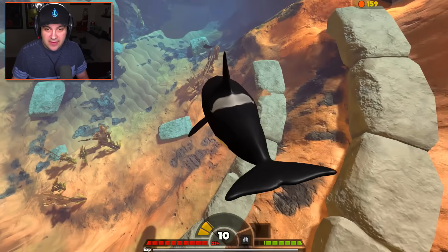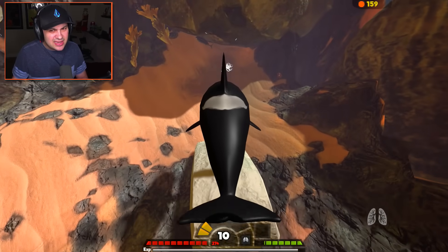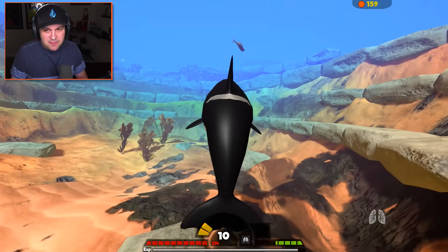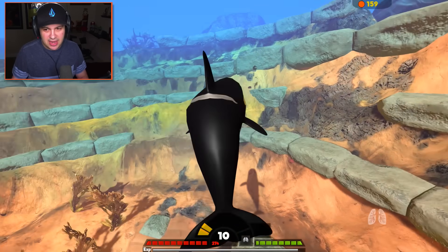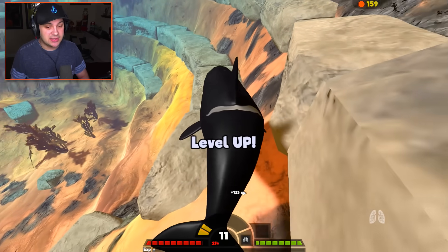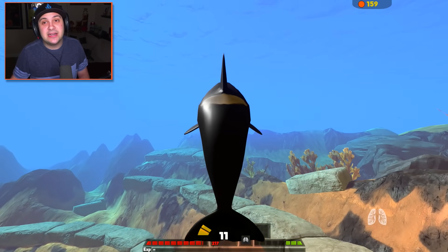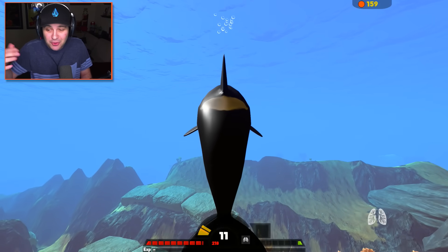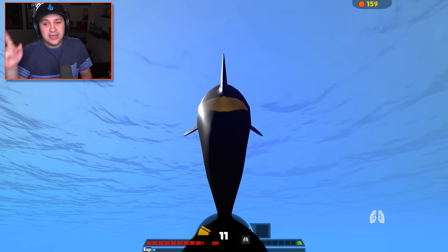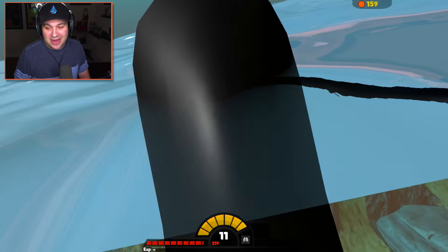We've got another one of these weird fish that I cannot identify. It kind of looks like a tuna — I think it might be a yellowfin tuna, which is delicious. I always like to order that at the sushi restaurant. I'm not an expert on animal life. All I know is that orcas need to breathe, so that's what I'm gonna do. Get some air. Perfect.